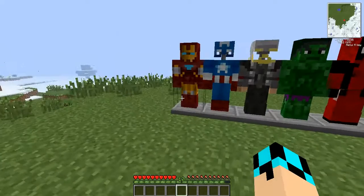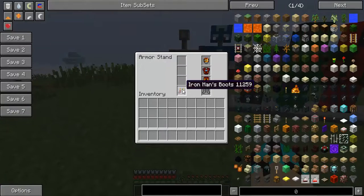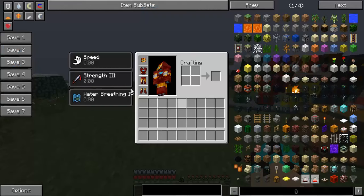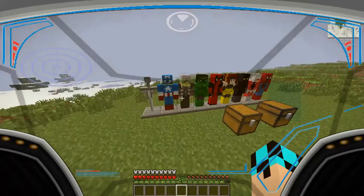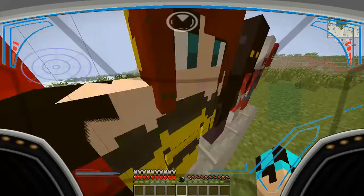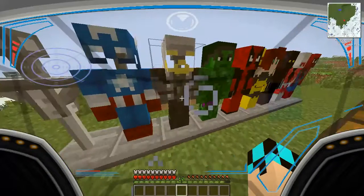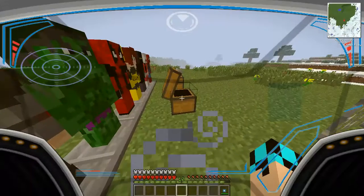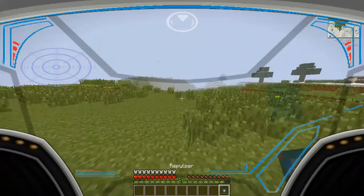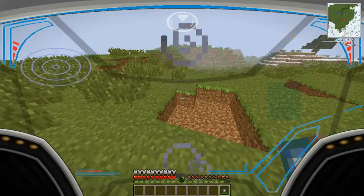This is Iron Man, and when you put on his full suit, he'll give you speed, strength 3, and water breathing 4. And I believe you can fly in him with the suit on. His item is called the Repulsor, and the Repulsor is pretty much just like a little blast.